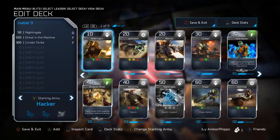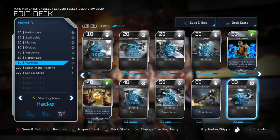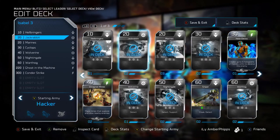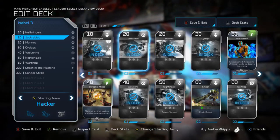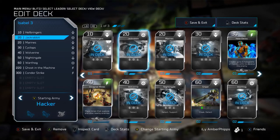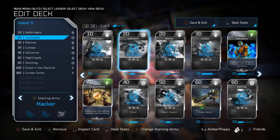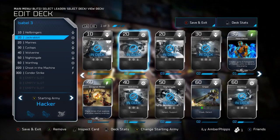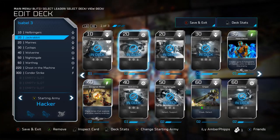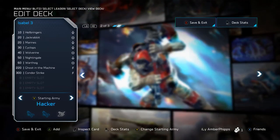For this build, we're going with the quick spam units: Hellbringers, Jackrabbit, Marines, Cyclops, Wolverine, and Warthog — taking up six spots already with cheaper units. I prefer cheaper units in this deck to go along with Ghost in the Machine. Ghost in the Machine is your real heavy hitter — you take control of a lot of enemy units and thwart their first strike. It stalls and buys time; it can sever their army by having their units fight each other. Then you can choose to push in or hold off and finish what's left.